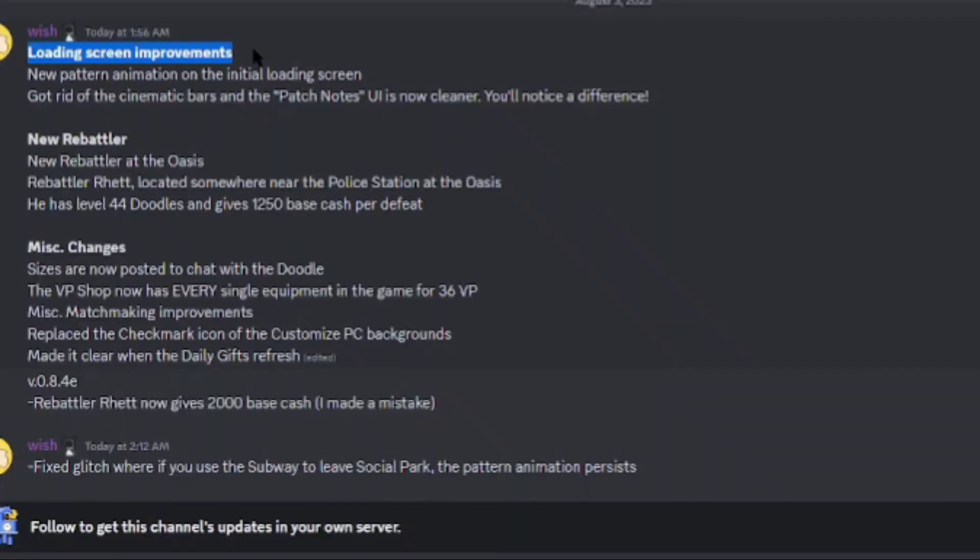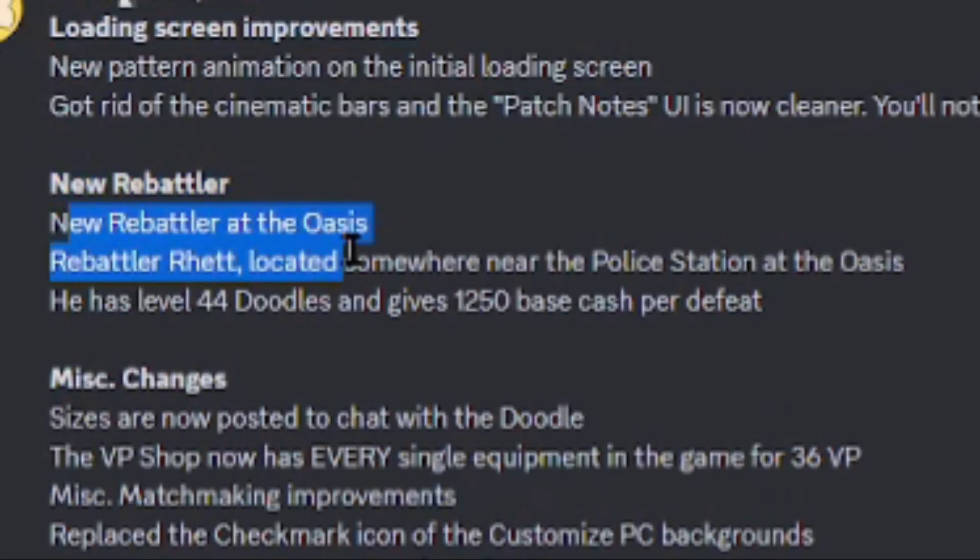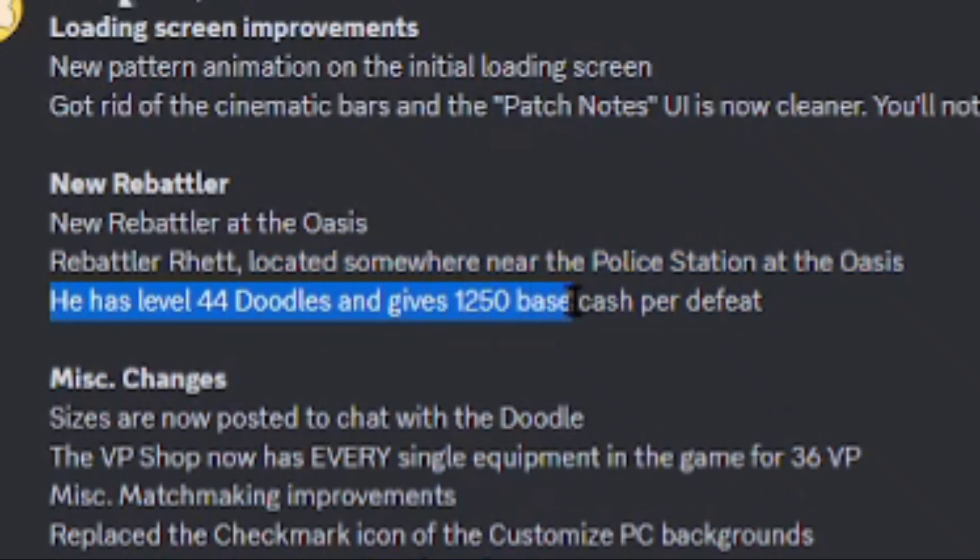Right here it says Loading Screen Improvements — new pattern animation on the loading screen, got rid of the cinematic bars in the patch, the UI is now cleaner. New Rebattler at the Oasis, located somewhere near the police station. He has level 44 doodles and gives 12.50 cash per defeat, which got changed to 2,000 — because that's around the Doodle Co-Academy's cash if you use the Witch for Wealth trait.